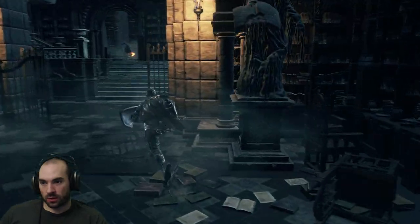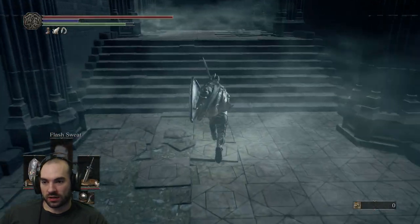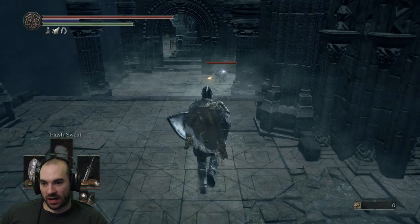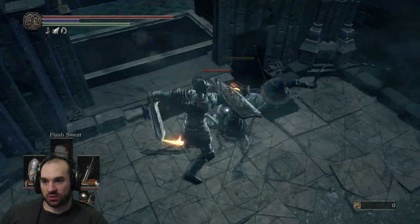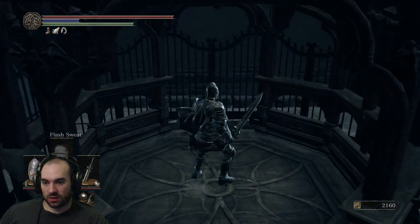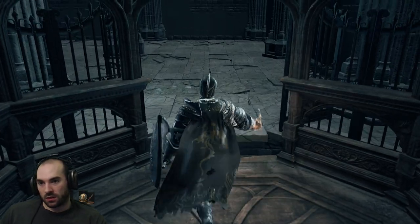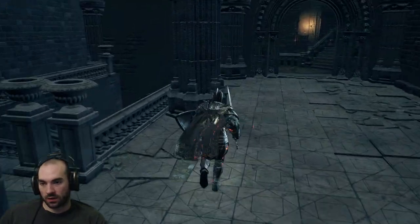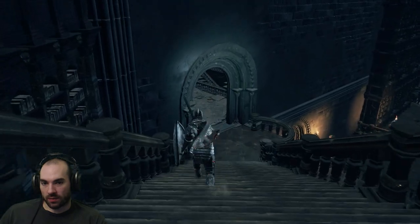We need to go in here — this is where the shortcut is. And everything has respawned now because of that. I was doing so good. Let me take my rage out on these thralls. Feel a little bit better. Let's get my souls. All the way up we go. I guess we could use this time to ember up. Not a huge loss. That is not the right way — that's where we need to go next.